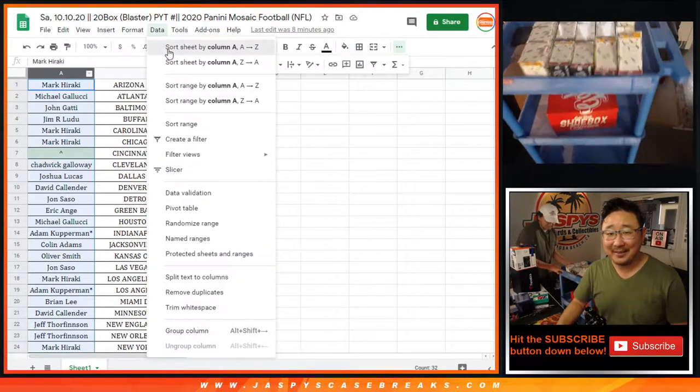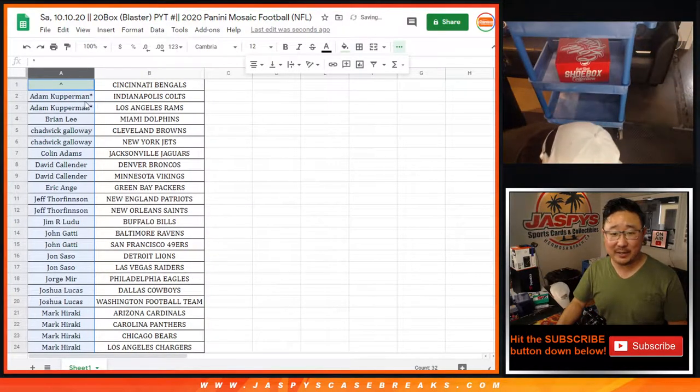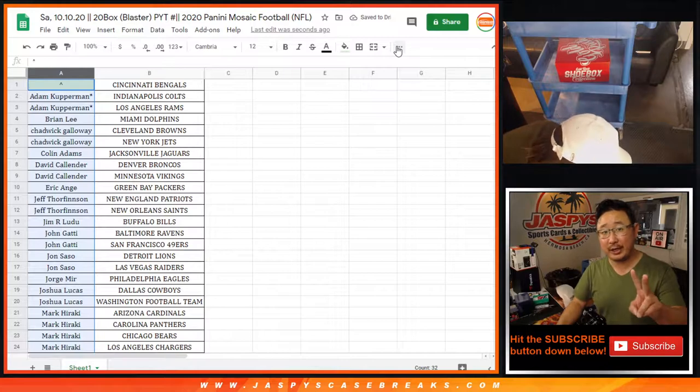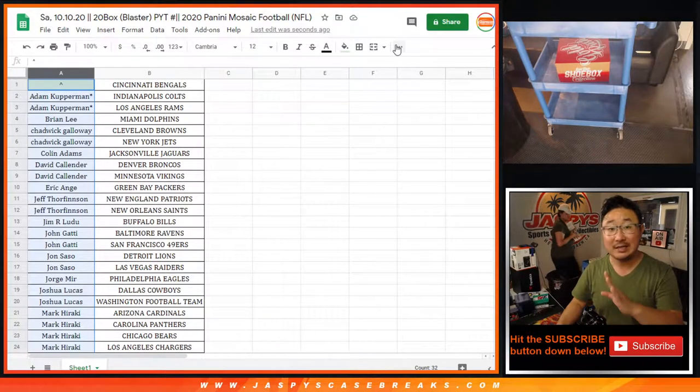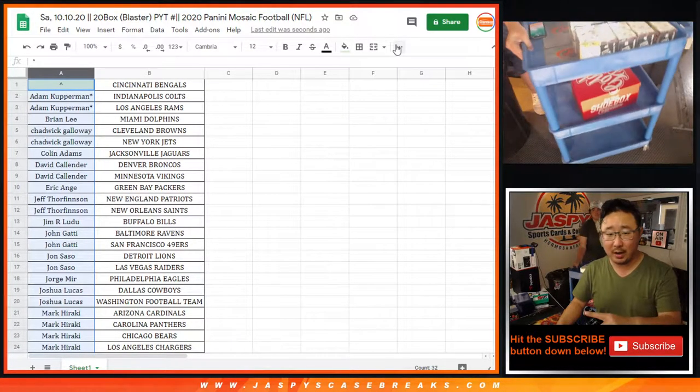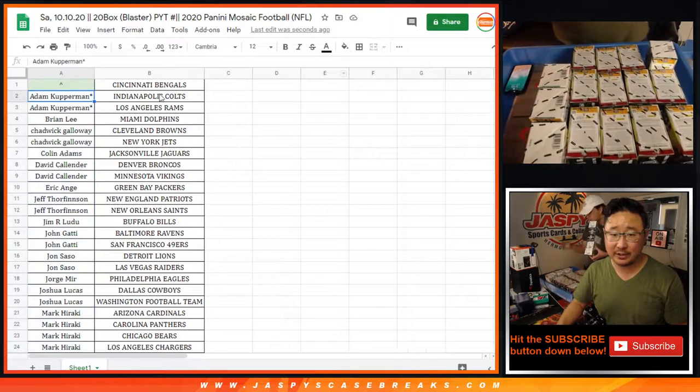I'll run this a little bit slower then. Let's go to column A, alphabetized by column A. So if you bought at least two teams, that's one entry. Four teams, two entries. Most of the time it's going to be the two teams, one entry sort of deal. Sometimes it'll be one and one, but read your item descriptions please on jazbeescasebreaks.com.